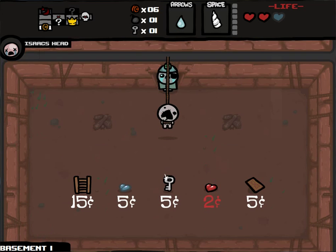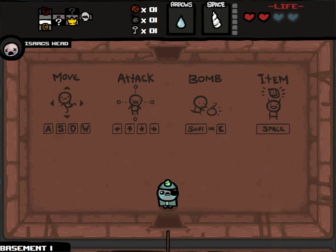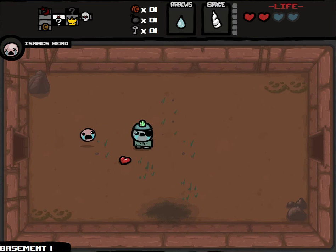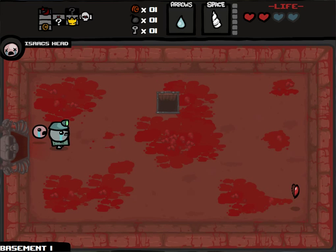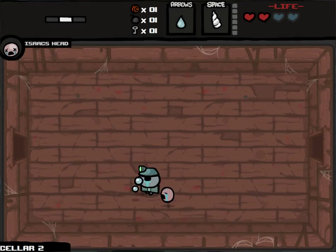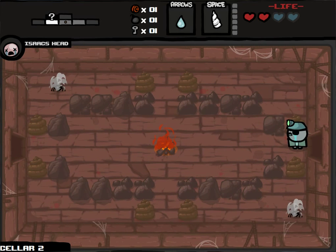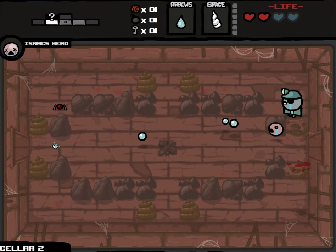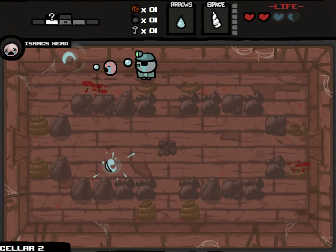I'm going to buy a key in the shop. Actually, no — I'm going to buy a soul heart. And beyond that, back to Isaac. So I just asked you guys a bunch of things, so leave wordy and well-thought-out comments, preferably. But concise comments, as long as they're answering the questions, are totally cool with me. My Little Unicorn, by the way, is going to allow us to become invincible and do contact damage to enemies.